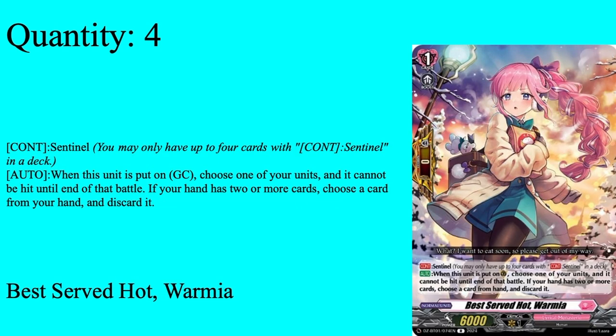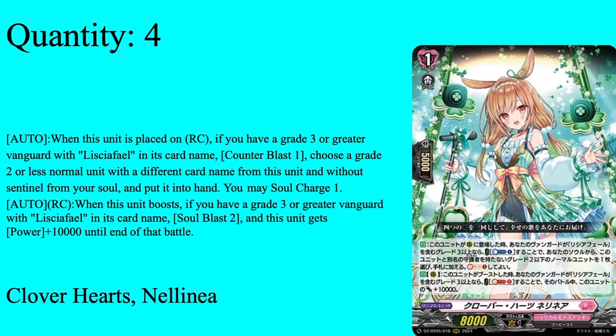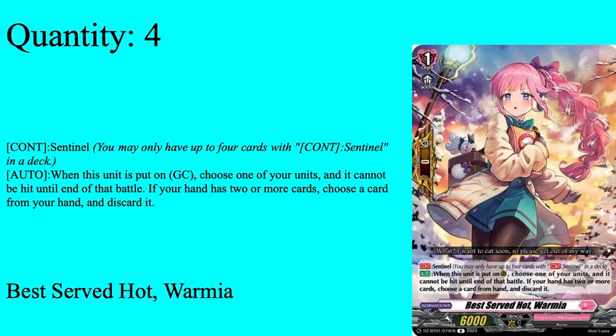We have four copies of Best Served Hot Wormia — grade 1 boost, base zero sentinel. You have four sentinels in deck. When put on guard circle, choose one of your units that cannot be hit for the battle if your hand is one or more cards — standard PG. It's great because that means you can be as aggressive as you want in the early game, spam these two grade 1s, and keep Wormia in hand until you get to Lysafiel. Then when your opponent eventually counter-attacks, drop Wormia, give them a middle finger, and you're good to go. You can run any of the Lyrical Monasterio PGs that have this skill — they have so many. I made it Wormia because this came out close to the time of Marlene's release, the DZ Set start boss for Lyrical Monasterio. Just like the triggers, because she had it, it went to Faded One Chris Rain, and then because Chris Rain had it, it came over here for Wormia. Use whatever PG you want.